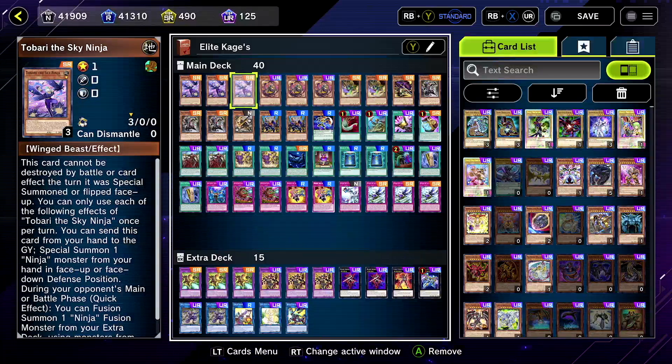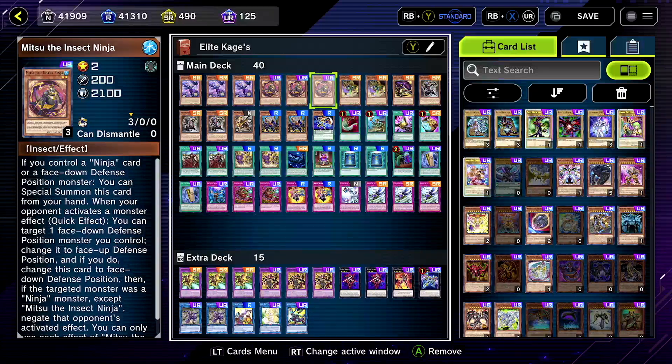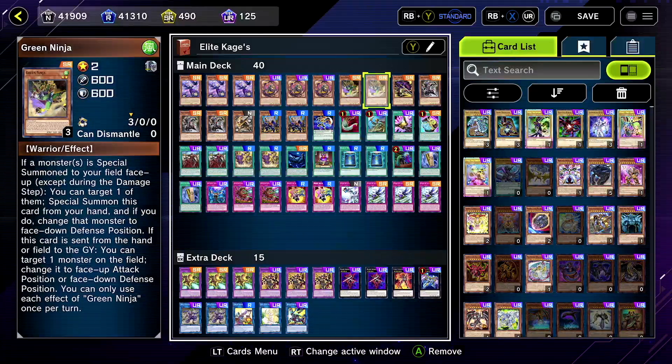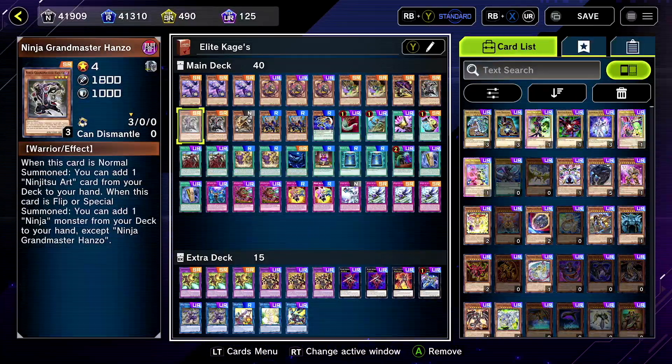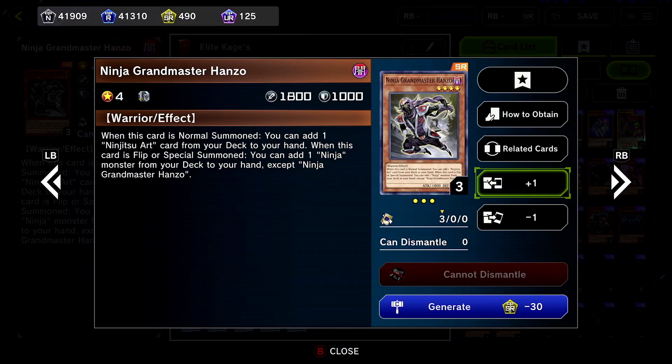For those who like seeing the deck list, I'll talk over it a little bit. Tobari — really good, run three of him. He fusions, he discards to summon, he's pretty cool. Mitsu — really good, she negates and she flips, pretty nice. Green Ninja is cool — you can lower him, possibly special summon, and he changes a position if you get rid of him. He flips on his summon. Baku — pretty good, search him, he special summons from the graveyard.